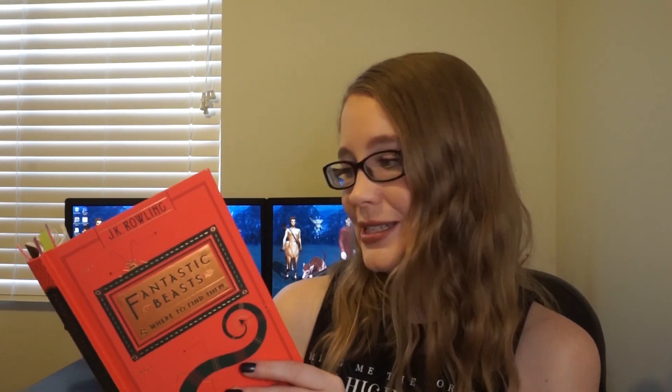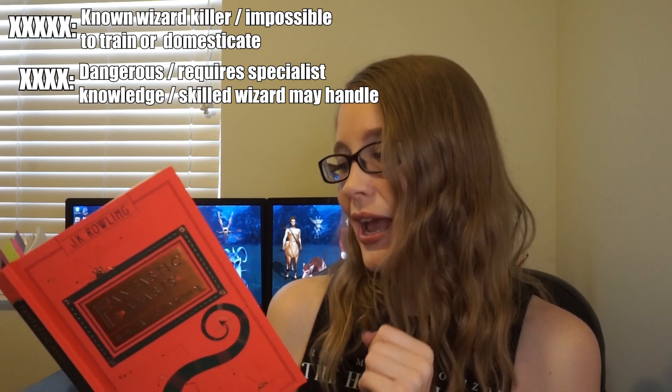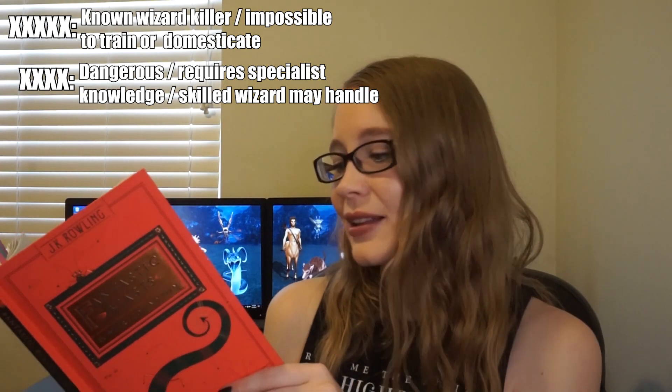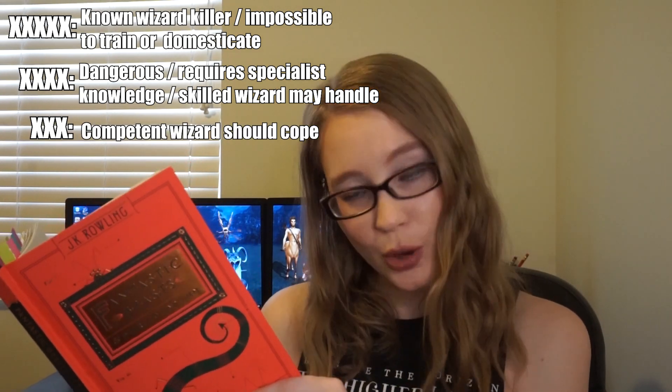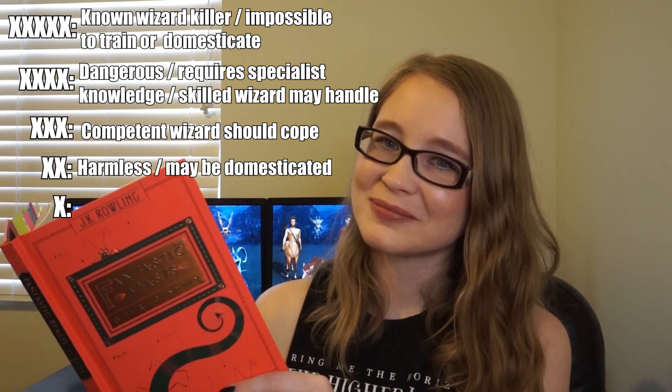I'm going to read a little section out of the book to give you an idea of what these classifications mean. The Department for the Regulation and Control of Magical Creatures gives classifications to all known beasts, beings, and spirits as an at-a-glance guide to the perceived dangerousness of a creature. Classification five: known wizard killer, impossible to tame or domesticate. Classification four: dangerous, requires specialist knowledge. Classification three: competent wizards should cope. Classification two: harmless, may be domesticated. Classification one: boring.